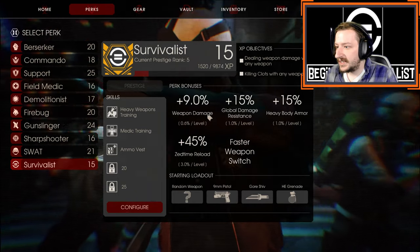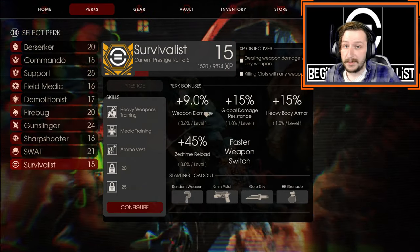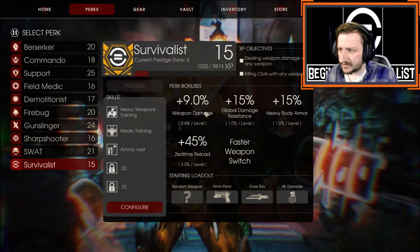For passives, the Survivalist gets 0.6% weapon damage per level. This goes for every weapon in the game — it doesn't matter what it is. Survivalist gets passive damage towards everything, which is pretty cool.